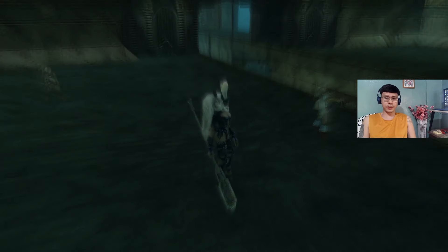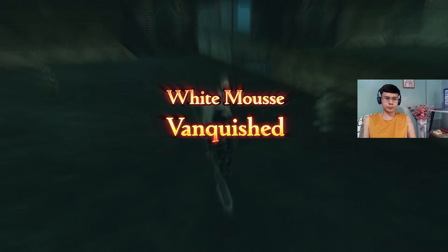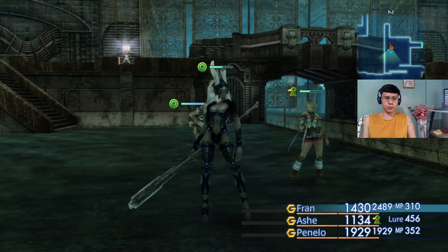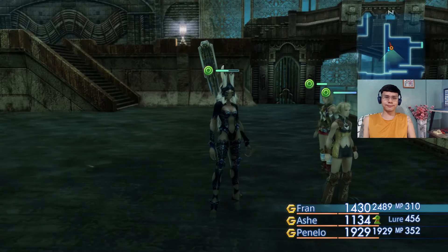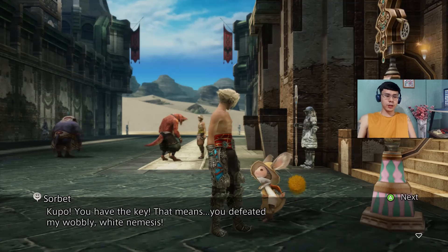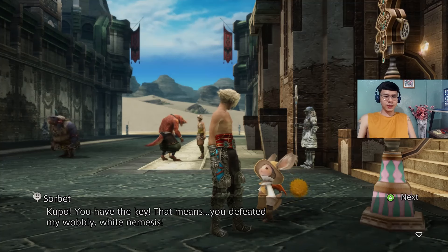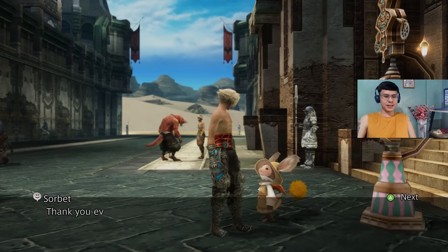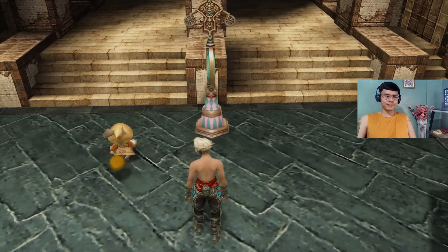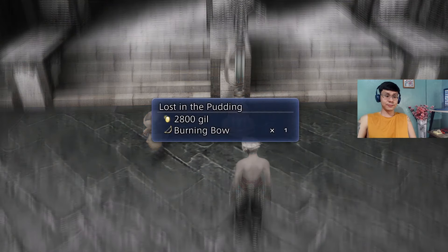You will get a Broken Key once it's down. I'll head back to Sorbet. Back here with Sorbet — you have the key, that means you've defeated my wobbly white nemesis! Thank you ever so much, you've saved this poor Moogle's honor. Now to get my brother to repair it, I'll be back in two shakes. So we get 2800 gil and the Burning Bow.